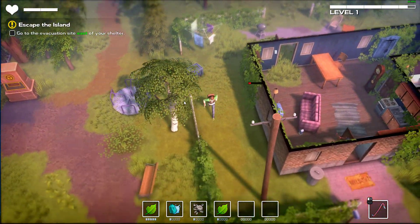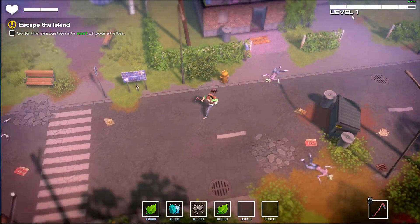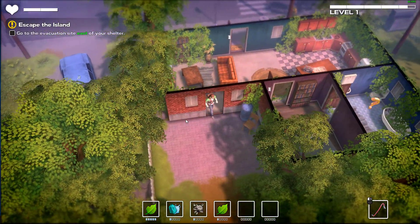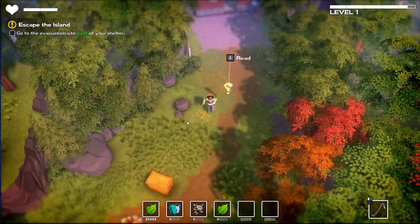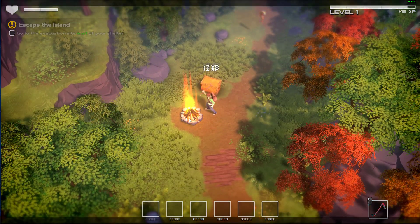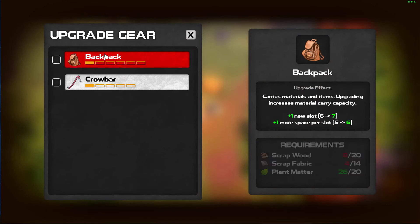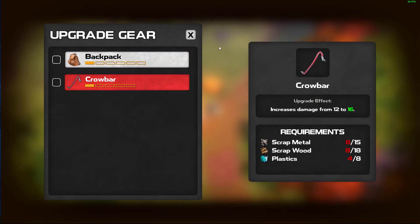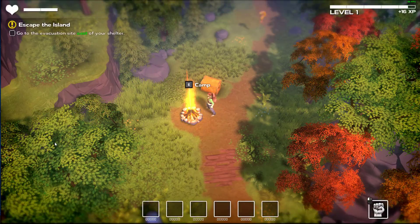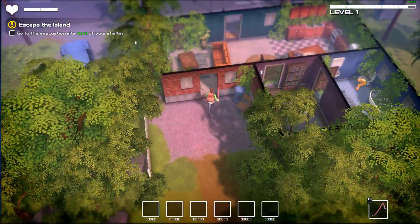Maybe this is like Tutorial Island. I don't know if I'm meant to just go now - should I wait until level 2, do I upgrade stuff? Let's just go. Let me store my materials and let's go, let's stop grinding. Store materials - we'll probably find a new camp. Are we close to upgrading anything before we leave? Not really. So let's just go east and see what happens. Go to the evacuation site east of your shelter - all right, let's do that.